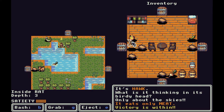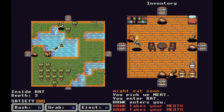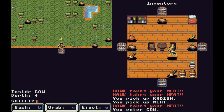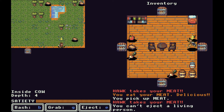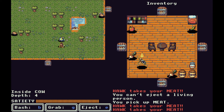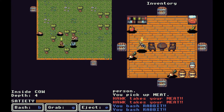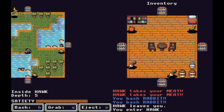The hawk — 'only thinks about the skies, only eats meat' — and victory is within, but the hawk is inside of us now. It's nice to have a victory within us, but we can't go inside ourselves so we have to wait for the hawk to leave. I try to eject it but you can't eject a living creature — the hawk has free will! The hawk is taking all our meat. Eventually the hawk leaves, and we go inside the hawk.